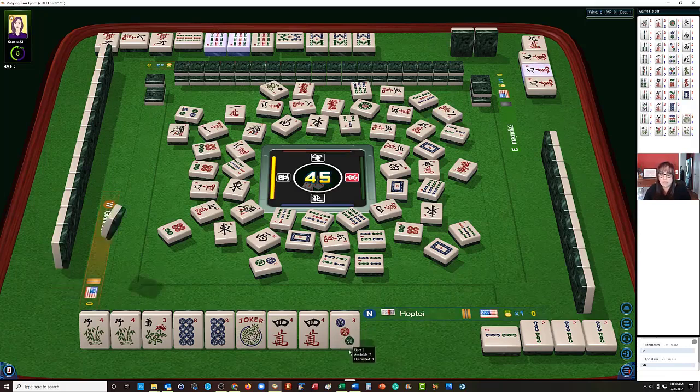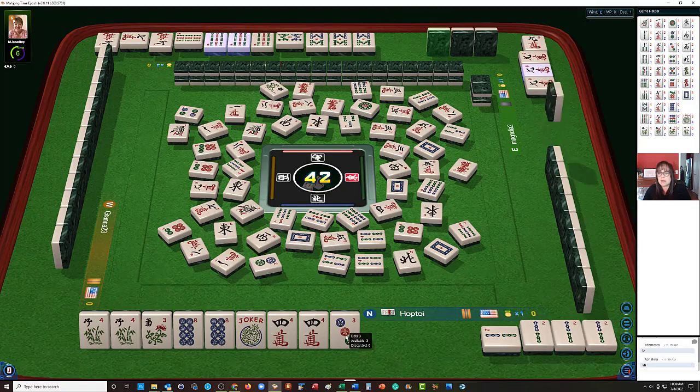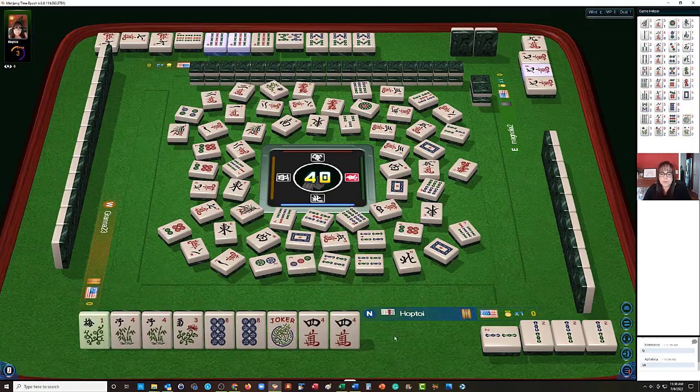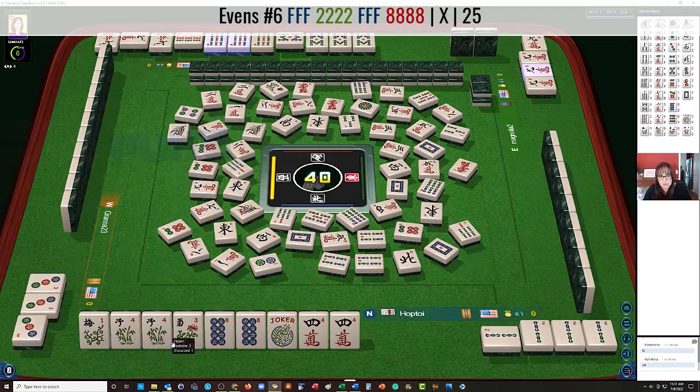Nobody wanted that flower when it was discarded, so let's just see what happens. I would love to draw a nine bam right now. Eight characters, one crack — okay, that can go. We're going into the end game. Three dot should go first — that is going to be the riskiest tile; the player to our right could be playing three-six-nine. We don't know what the player on our left is doing; they have twos, sixes. There's a flower, so let's let the three go. Our hand is set now for two-eight in mixed suits with six flowers — we can pong the flowers. They needed that three — six characters.